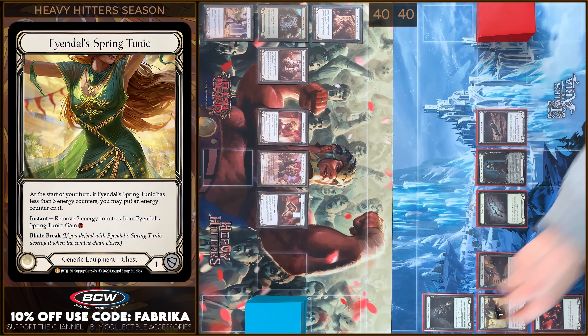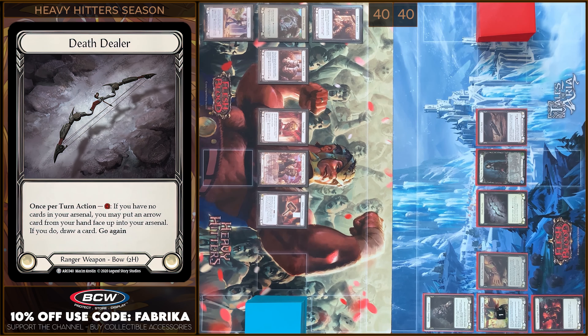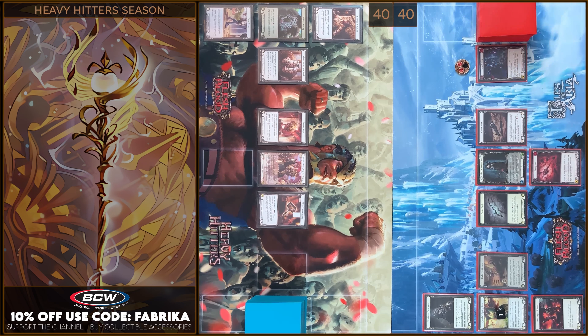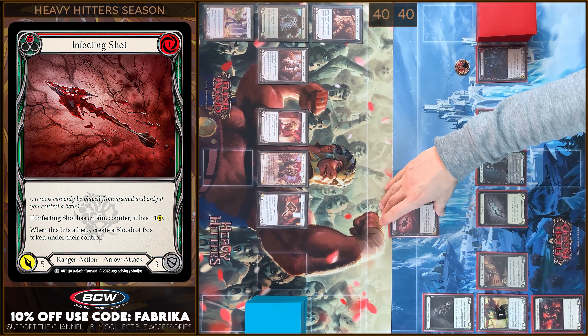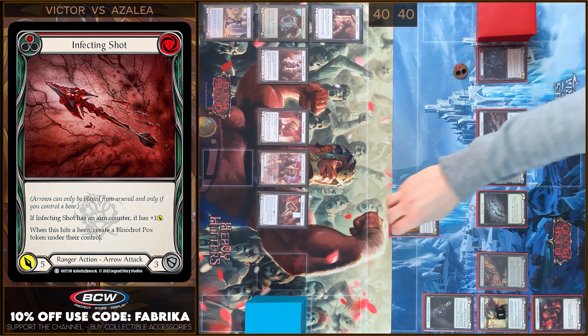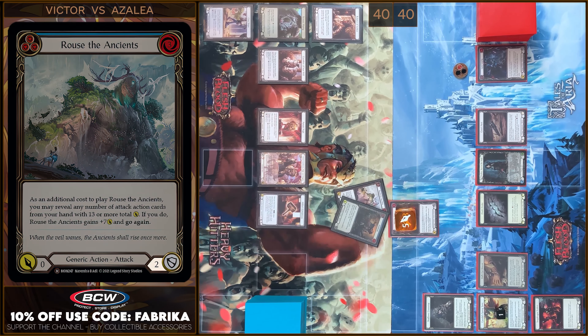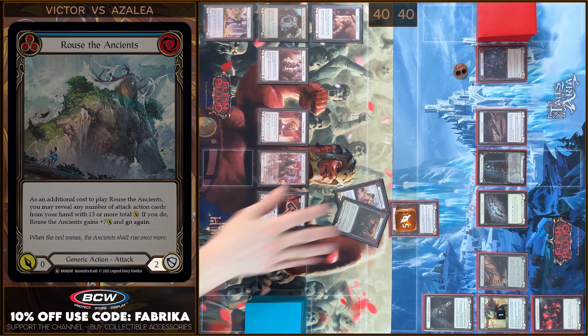At first I'm gonna put a counter on Tunic. Next, I'm gonna use this dual ability. I'm gonna pay to floating. I'm gonna put Infecting Shot face up into my Arsenal Zone and I'm gonna draw a card. And next, I'm gonna play it. I'm gonna pay five damage. Block five. I have no reactions.